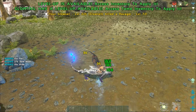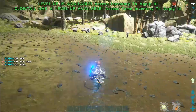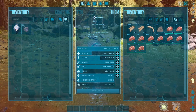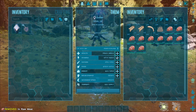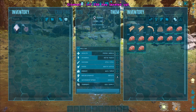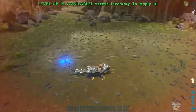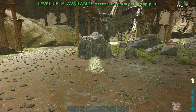It deals pretty effectively with a pack of ravagers, which is nice, although it did take about half health thanks to those gash attacks. Let's pump some health and melee damage — you can't pump movement speed on it. Its stamina runs down because of the charge light, but if you turn that off it goes back to normal.